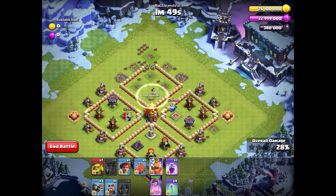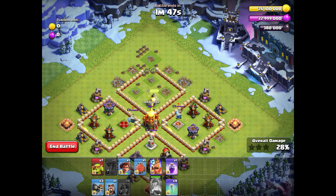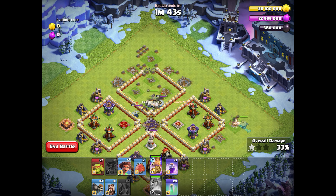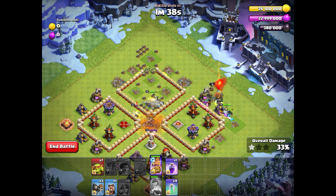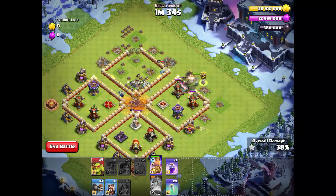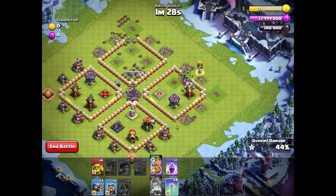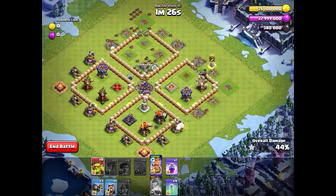They switch to the clan castle building. When the clan castle is destroyed, we use one invisibility spell to protect our Queen as she moves toward the town hall. When the town hall goes down, we also use our Queen's ability — she kills both enemy heroes. Then we start our attack from the top of the base, using one root rider from the army camp and two root riders from the battle blimp.